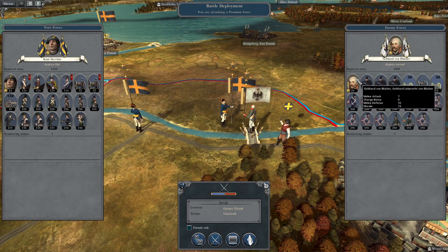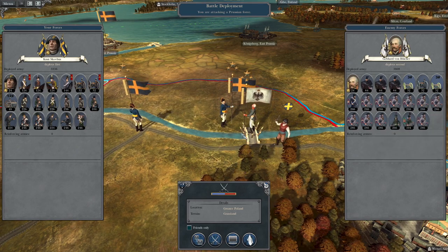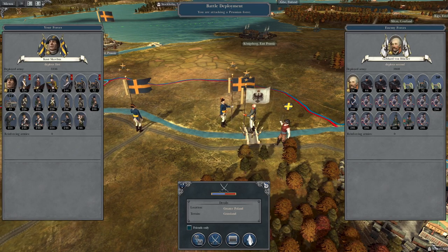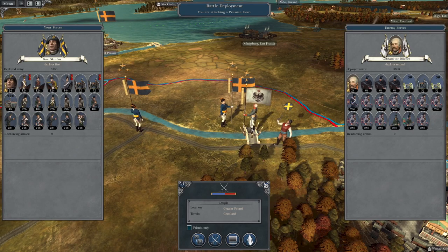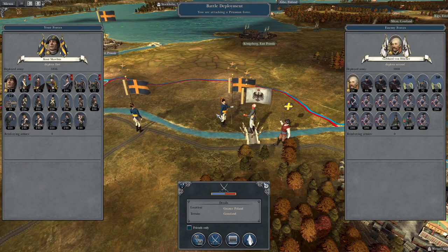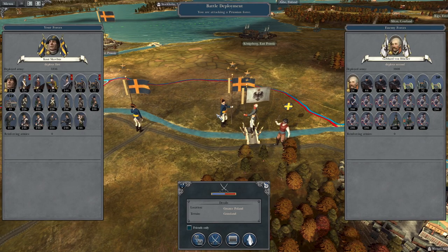To pick up where we left off, we're advancing against the forces of Gebhard von Blücher and we're going to push him off this bridge and back towards the last territory here at Warsaw. We are in the position of very close to knocking out the Prussians — not completely, but we're doing a pretty damn good job.